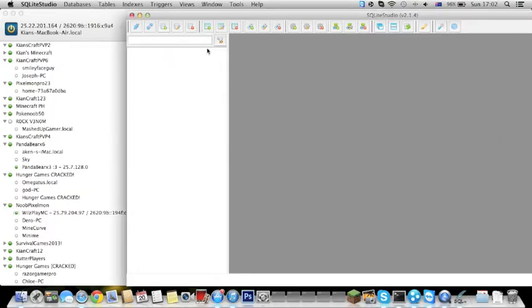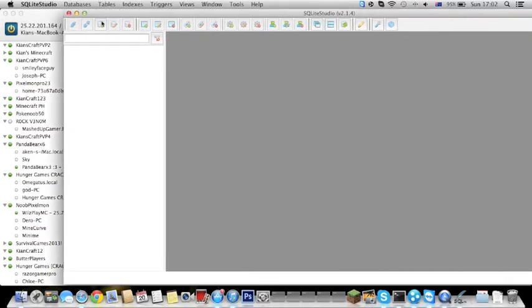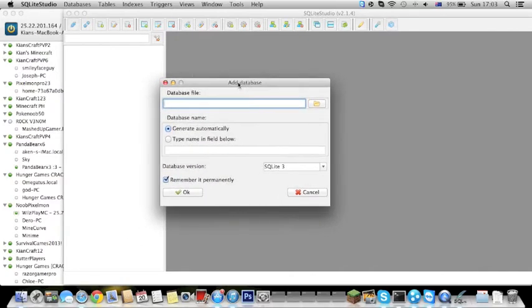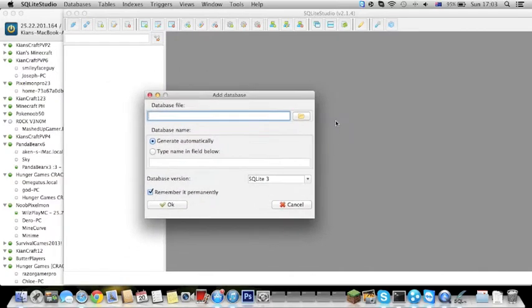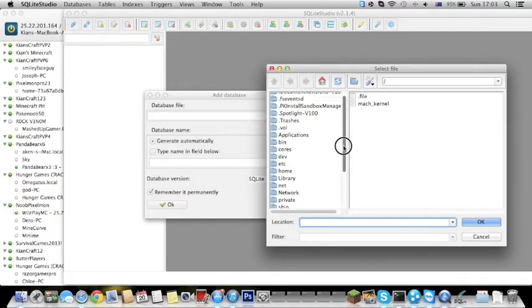Click the third button in the upper right corner. Click the 'Add Database' button, and search where your Minecraft folder is. Then click the database folder.